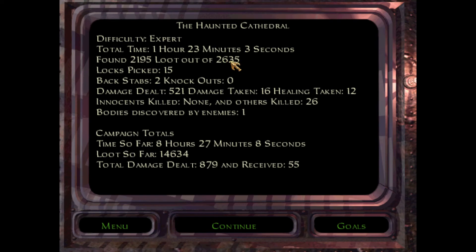Stats: we found 2,195 out of 2,635, so we left a solid 400-plus gold, which seems to be about average — but I wish I knew where. That's a big cache of gold to not have found. Bodies discovered by enemies: one. Well, it's all monsters and zombies, so who cares. Took us 1 hour, 23 minutes and 3 seconds. Dealt 521 damage, but it's a monster mission so that's fine. I think next mission — since it's Thief Gold — it's probably the Mage Towers. It might be the Lost City, but I think it's the Mage Towers, which is a human-centric mission, so back to a certain amount of stealth, which I'm looking forward to. Thank you for watching The Haunted Cathedral — I'll see you next time for, I think, the Mage Towers. Come back soon.